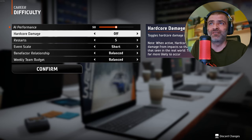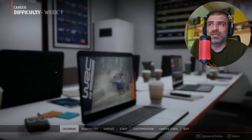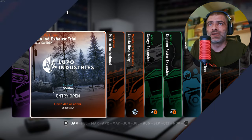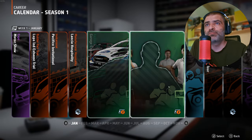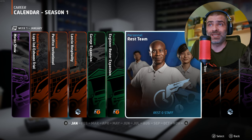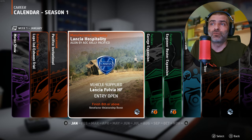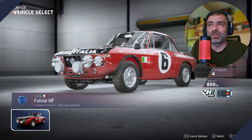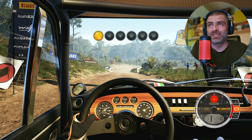I left hardcore damage off because I crash too much in some stages and I don't like restarting a lot. But this is the beauty of these settings — it allows players to customize their experience, and that's pretty cool. In the calendar you see the available events for the week. As far as I can see, you can take part in one each week. After you complete one, it automatically jumps you into the next week.